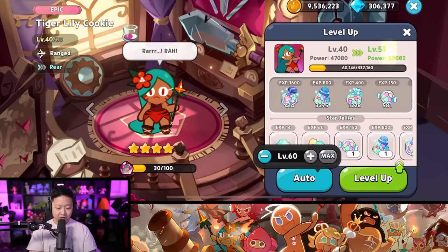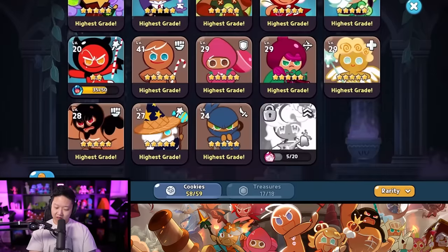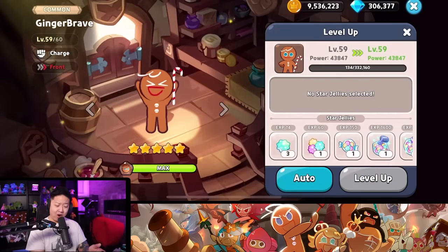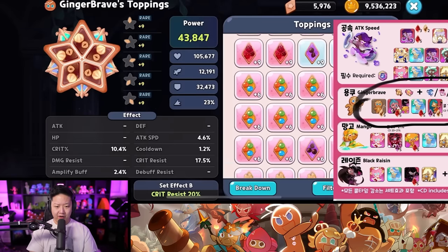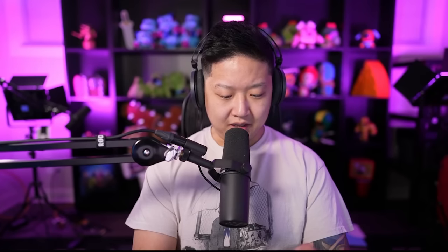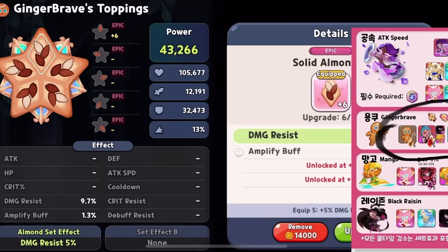I think I'm at the point where it's time for me to max out Tiger Lily. Ginger Brave, it's been a long time coming. I've actually been using you quite a bit. Level 59. So huge shout out to CR Kingdom Tips - follow them on Twitter. This is the cheese comp. It says Ginger Brave has to have almond toppings. I have hearty hazelnut though. Oh, that's going to be pricey. Hopefully not too pricey. Oh look at that, you can filter by rarities too now. That's nice. Got five almond toppings.